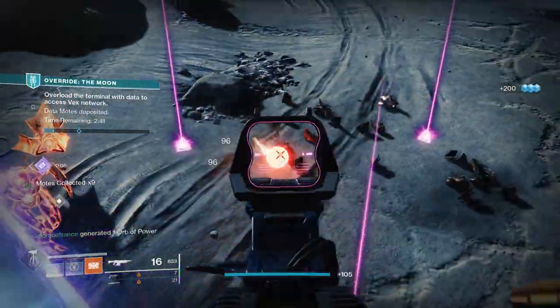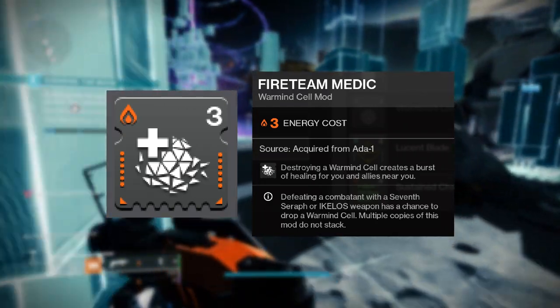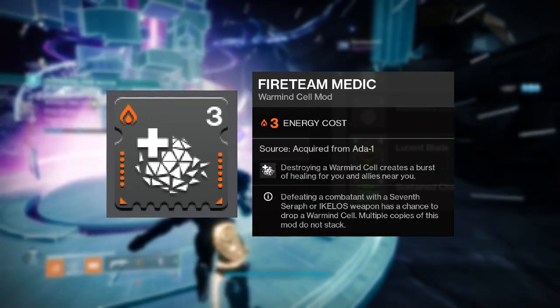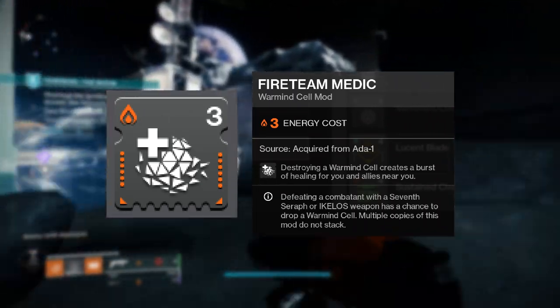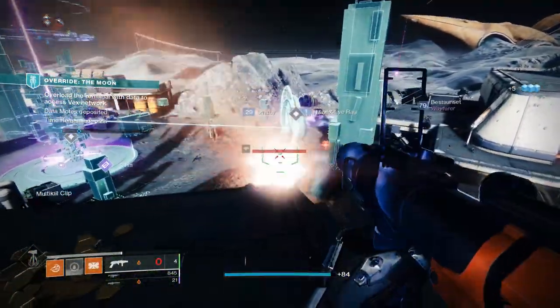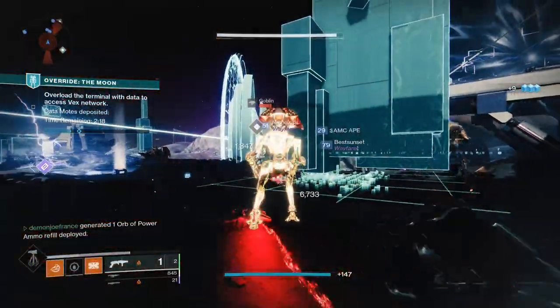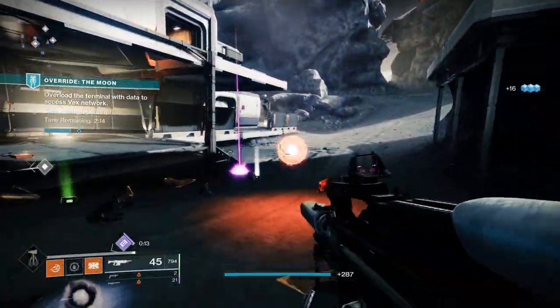If you have an Empty Vessel specifically, it has the potential to create Warmind Cells because of the mod Wrath of Rasputin. Combine that with Fireteam Medic, another Warmind Cell mod, and you're golden. You'll be able to shoot your GL to kill and blind enemies, and any enemies you do kill have the potential to drop a Warmind Cell. When that cell is shot, it will not only kill more targets in the area but also instantly heal you and your allies, further helping with survivability.